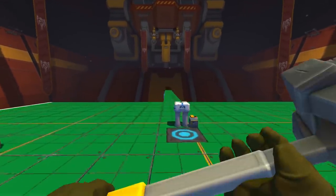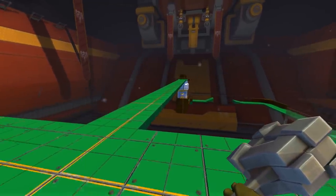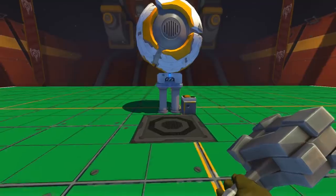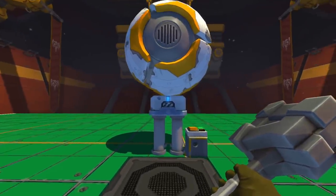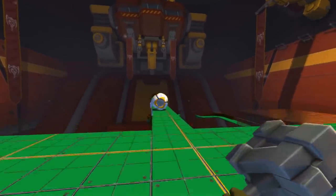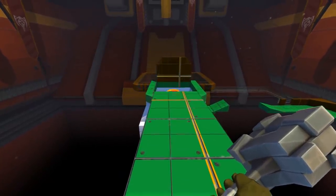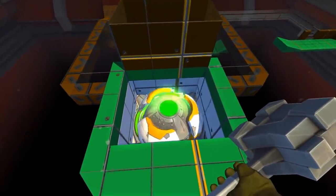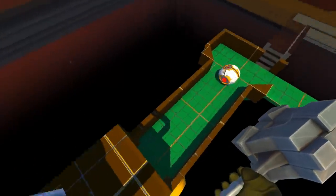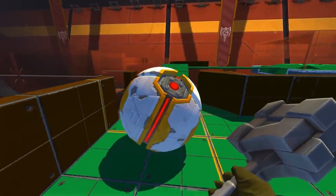All right, here we are at hole number four. This is interesting — we're going to be dropping down and there's a very narrow little path here. Wish me luck. We're going to line it up right about here and give it full top spin. Stay on, stay on... okay, perfect! Wait — it went into something... oh look, it spawned another one underneath it! There's a ball spawner there, that's pretty neat, and it set us up exactly where we need to be.